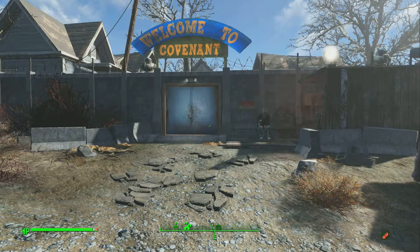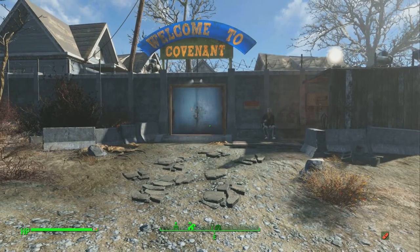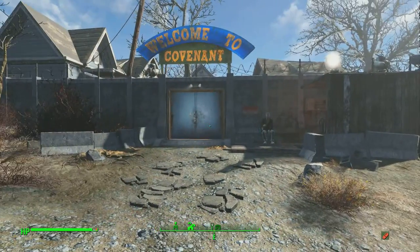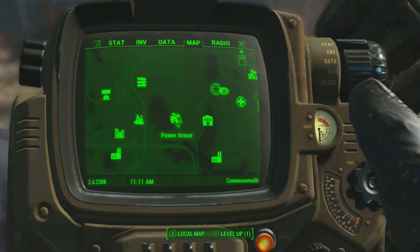Hello guys, it's Zackabson2 and today I'm going to be showing you how to get a shotgun called Justice in Fallout 4. You're going to want to come to the Covenant, which is in this location on the map.